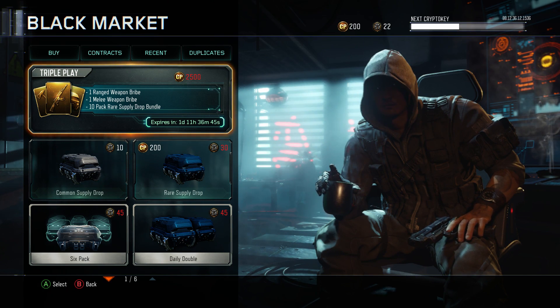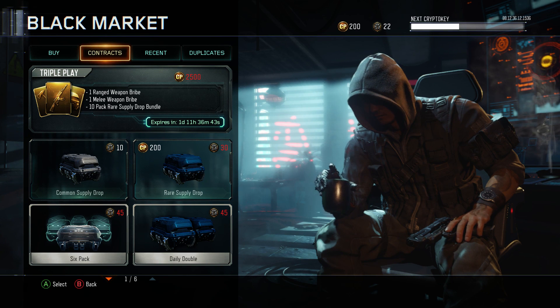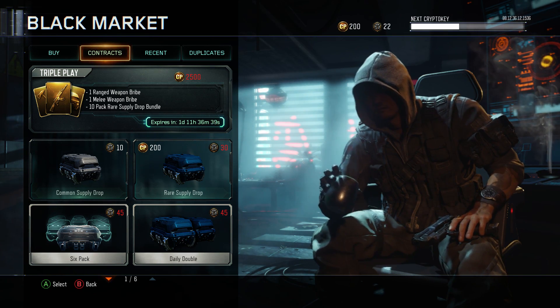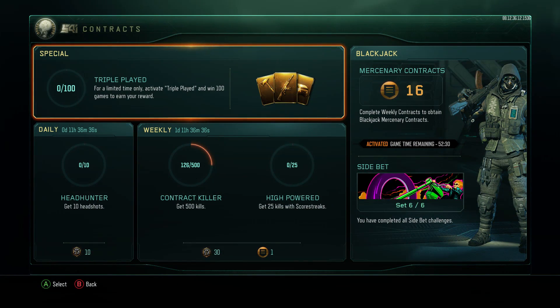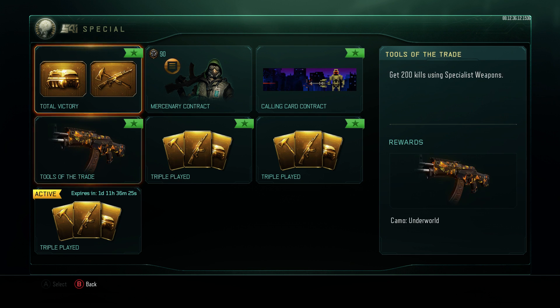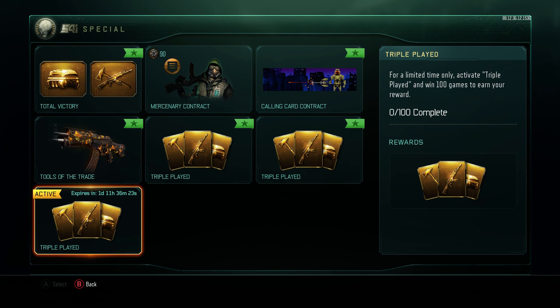Basically what you're going to want to do is go up to your contract — press up, it'll go up to buy, and then go right to where contracts is highlighted orange, like it is right now. Click on that, and then right there under special, it'll be the first thing that's highlighted orange. Just go ahead and click A or X, or whatever console you're on, and that'll bring you into this. As you can see, I've done all the triple plays, so I have three on my screen, but this one down here is going to be the newest one — it'll say "expires in" and then a certain number of days.